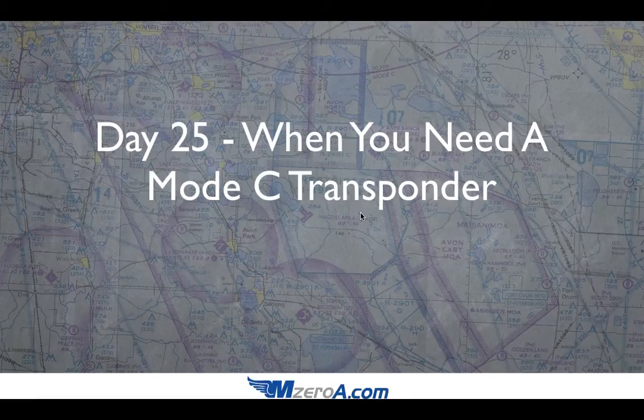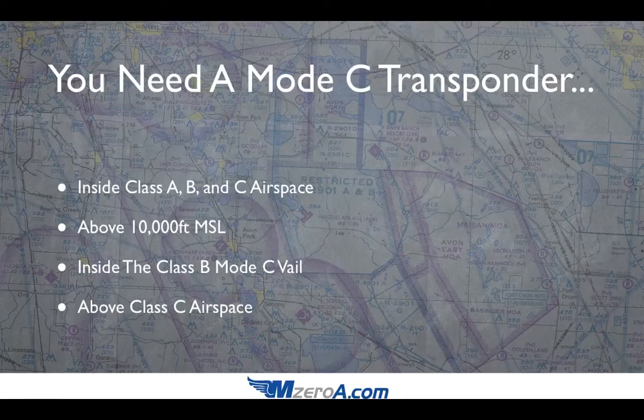The Mode C is the altitude encoding side of your transponder — it reports your altitude to ATC so they know not only where you're at, but they have that third dimension, that altitude. You are required to have an operating Mode C transponder inside Class A, B, and C airspace.